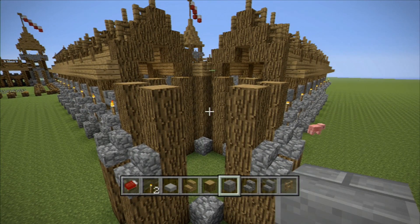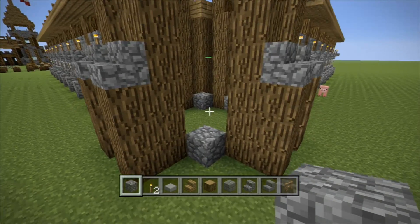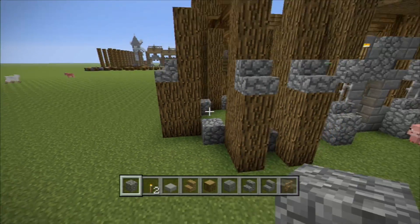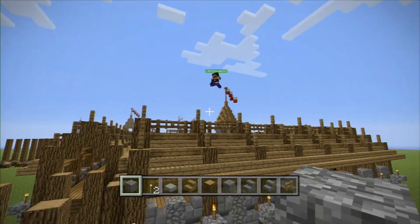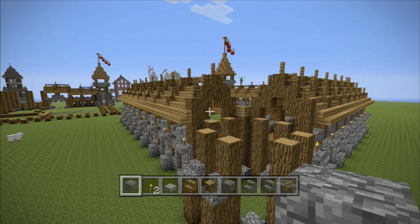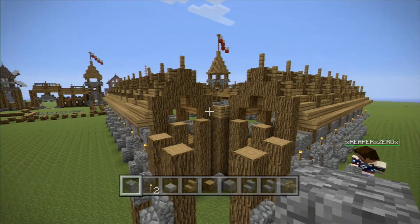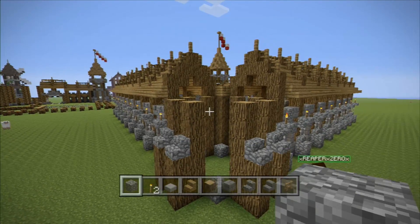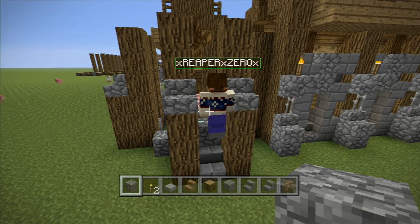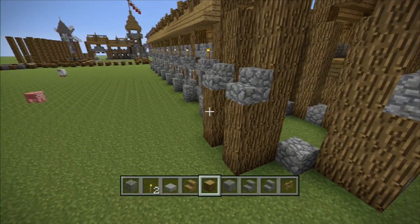We haven't worked on this in like a month. I'm going to need this, this, glass panes. Wait, hold on, let me just double check. It's never too late to double check. Double check before you have to triple check. So it's like a block like that? And then a stair, and then a glass pane, and a cobblestone block like that.